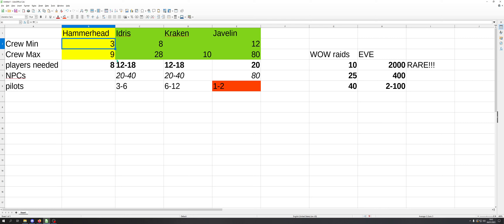For the Idris, they list a minimum of eight and a maximum of 28. I think both of those numbers are low, probably based on some older size estimate of the vessel because it doesn't make a lot of sense to me. I expect something more akin to 12 to 18 players, probably more towards the lower end, depending on how many turret operators you really need. And then you're going to need your NPCs to fill it up — somewhere from 20 to 40.